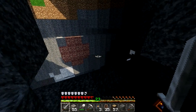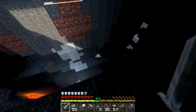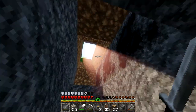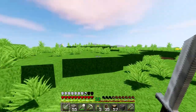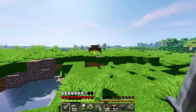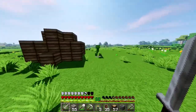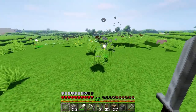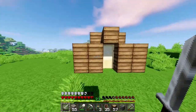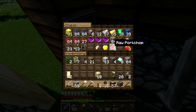We are back at the surface. Little note — there's actually a ravine right outside my mine, which would be good for mining later on in the server. There's also a creeper outside my house — let's kill it. We are going to put my diamonds away in my house for now and start to build our actual house. 8 diamonds — boom.